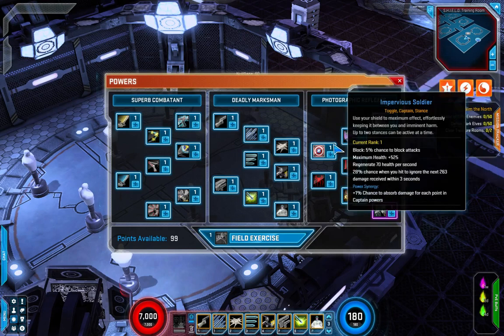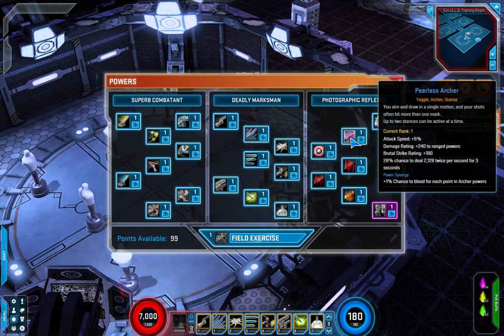Next up are the toggled stances. The first is Peerless Archer, based on Hawkeye — you aim and draw in a single motion and your shots often hit more than one mark. Up to two stances can be active at a time. It gives increased attack speed, more damage rating for ranged powers, some brutal strike rating, and a 28% chance to deal 2,128 physical damage twice per second for three seconds as a bleed. Very nice bleed strength.